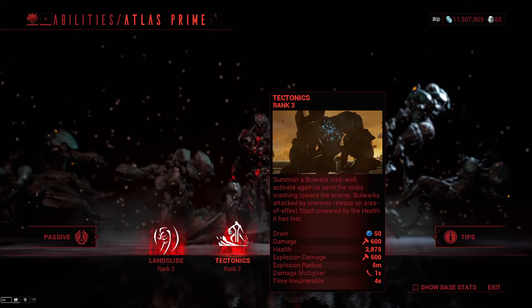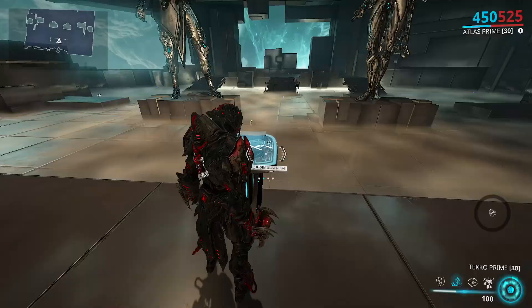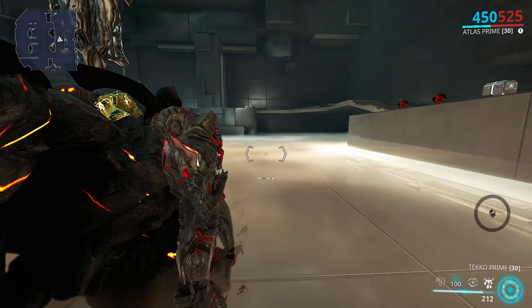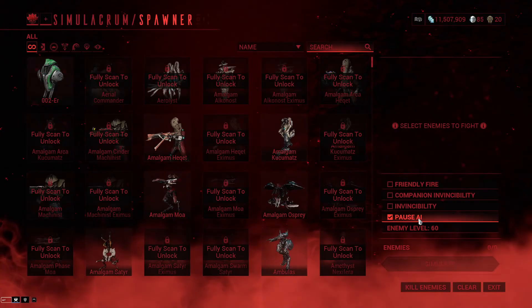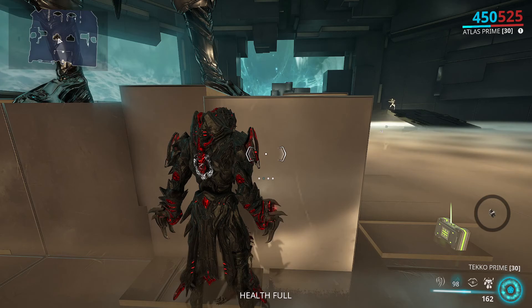Moving on to his second ability, Tectonics: summon a bulwark rock wall, and activate again to send the rocks crashing towards the enemy. Bulwarks attacked by enemies release an area of effect slash powered by the health that is lost. The bulwark is basically a deployable wall — enemies can't shoot through it, can't walk through it, and it can be recast to roll in the direction of your cursor.